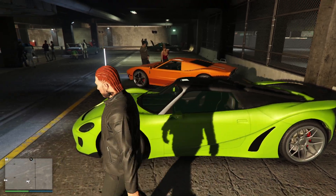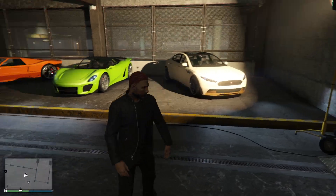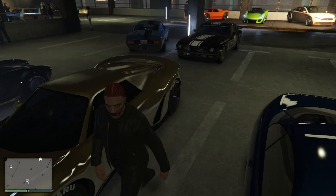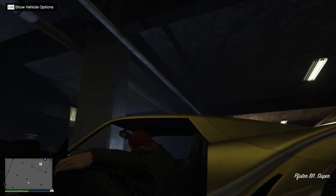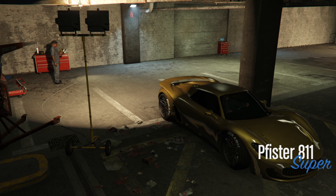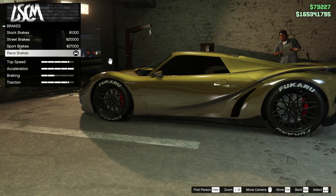I was about to customise it exactly like that, believe it or not, but I can't just copy it. But if you buy that, just change the rims, make them black, and that's sweet. Here is my version — it's a gold Pfister 811 with fuckeroo rims, of course it has. I'm going to customise it and then we're going to talk about performance. This is one of the best Porsches in the entire game — you need to own this.